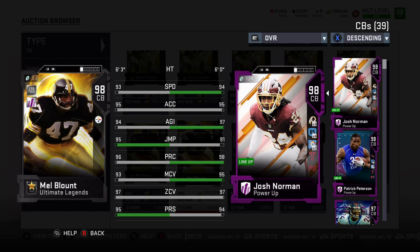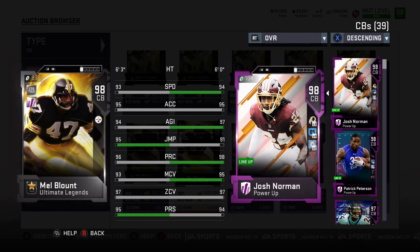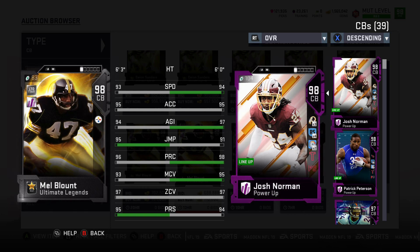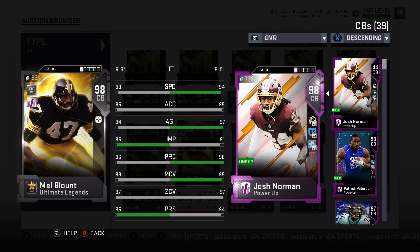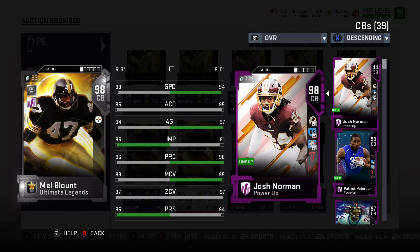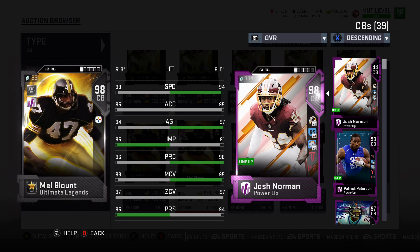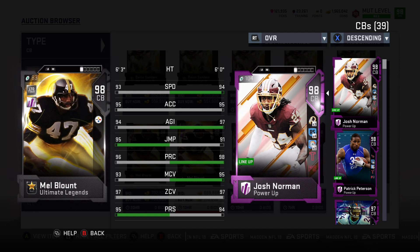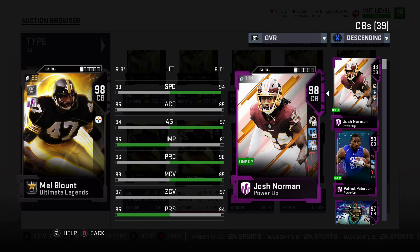Coming in at number 4, we have Mel Blount. He is tremendous at everything that he does and he's able to shut down the run as well. He is another one of those players with that 6'3" frame, and when you power him up he is able to shut near anyone down. Not a lot more that I need to say about him. We've talked about height and he just fits the bill and is going to be perfect at everything you want him to do. I've seen him shut down enough people, and it's really hard to put him any lower on this list.